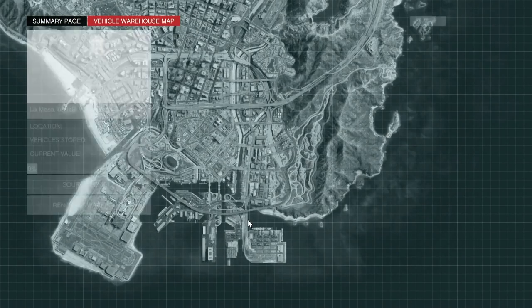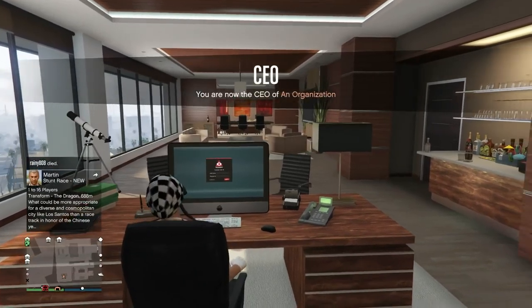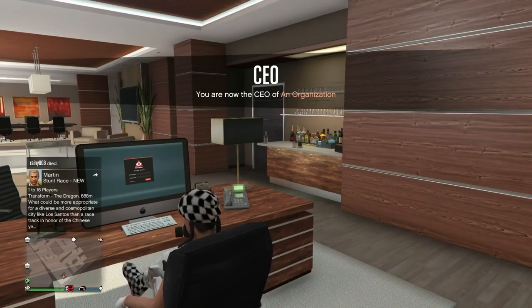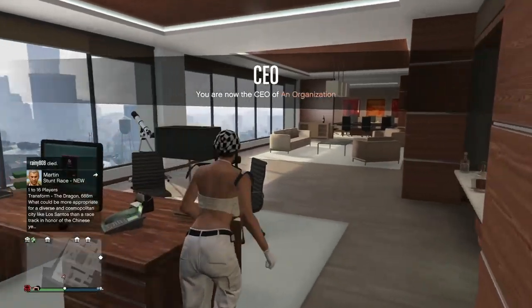You need to buy a special vehicle warehouse first. If you look on the warehouse map, the cheapest one is 1.5 million dollars — and this is not cheap. You need a lot of stuff to do this and I'm going over all of that in the video. Once you have that purchased, you also need some sort of special vehicle in it.